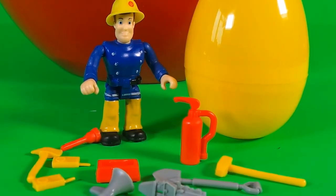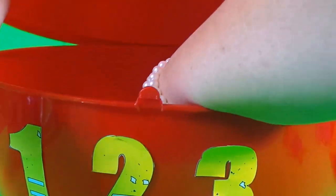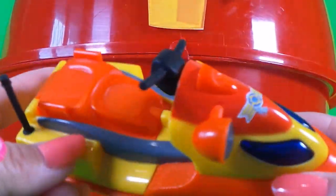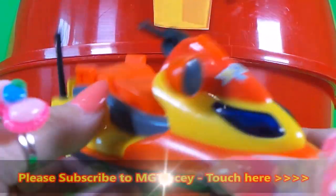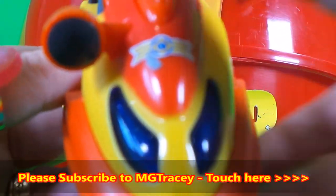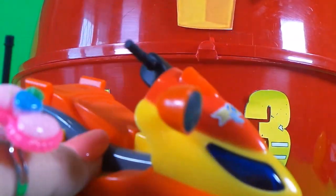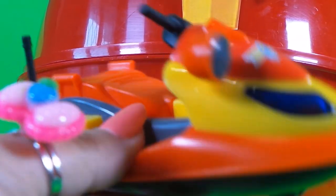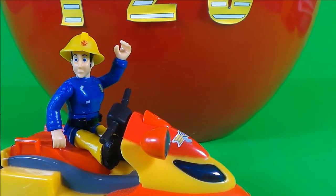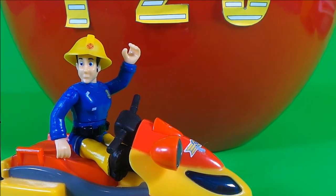And a loud hailer. That's amazing Fireman Sam! Oh wow, it's Mercury the jet ski, and it even has flashing lights. That's very cool. We need a firefighter to ride it — who can we get? It's Elvis Cridlington! He likes to ride Mercury really fast. Take care Elvis!